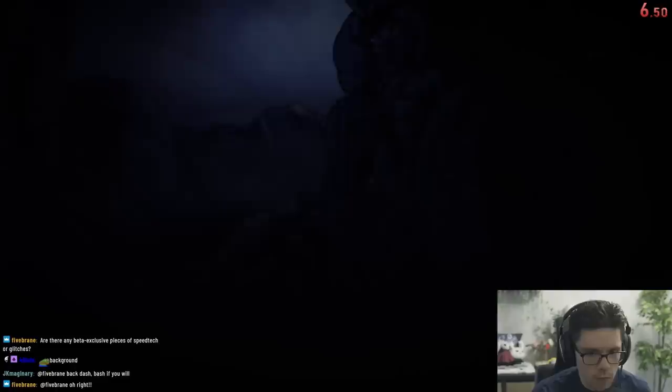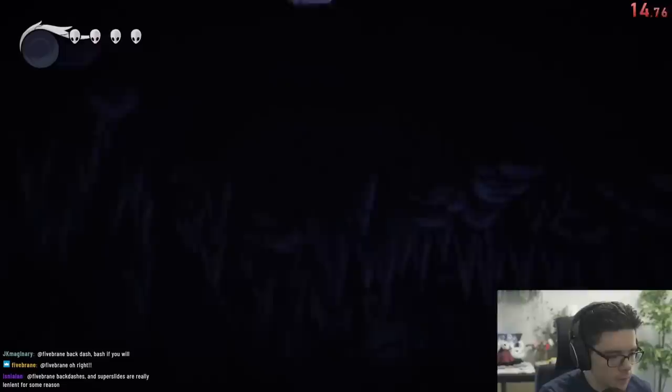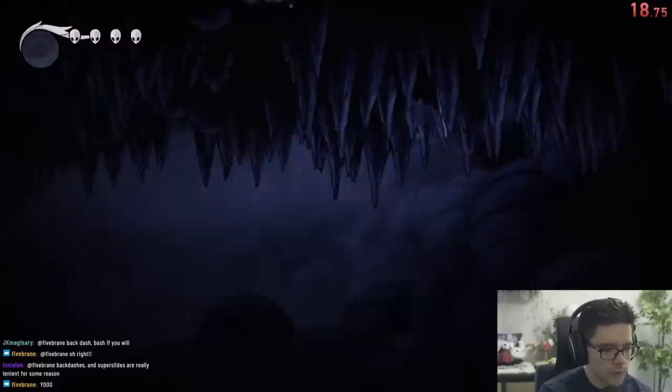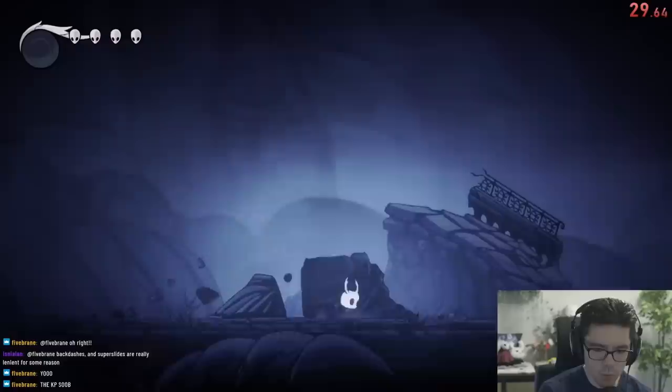Alright, so this is my speedrun of the Hollow Knight Beta. Right away you'll notice some subtle differences, like instead of falling into King's Pass like normal, we spam pause and unpause and simply float onto the ceiling of the room and casually make our way over to the door leading to Dirtmouth. Once we're there, we don't even need to break the door open because we're already on the other side of it, so we just need to touch the load zone and we're out of King's Pass.